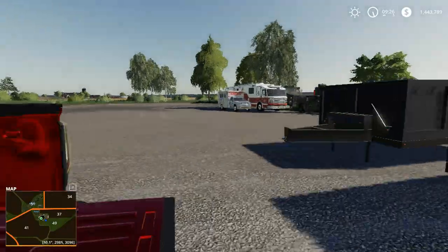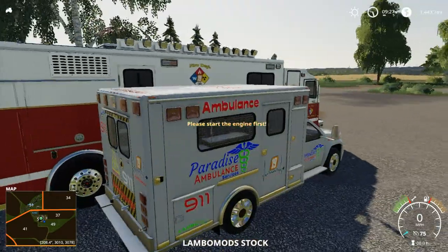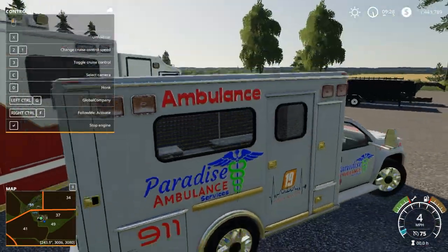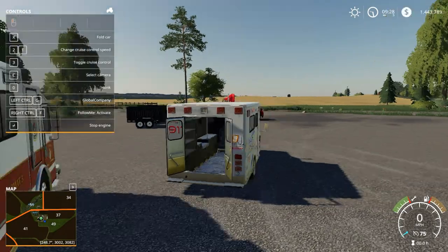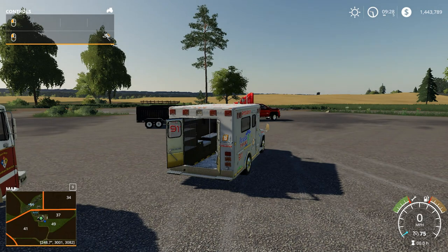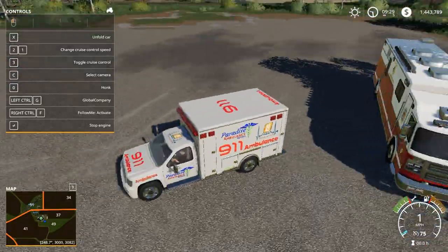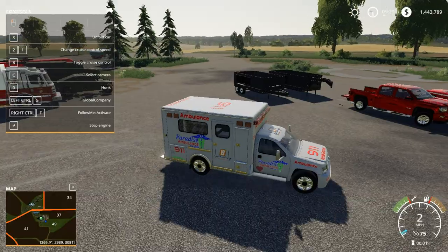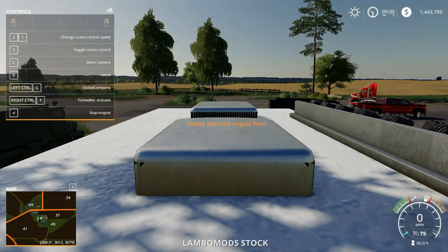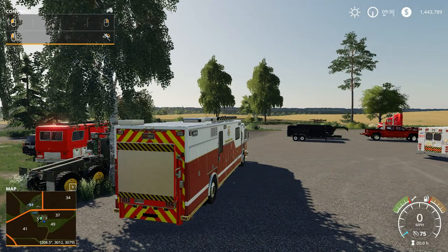Now we're on to the Lambo Mod side of the Patreon. Very nice details — we got FS19. Let's unfold it, gets the doors out. I believe Garrett Plays showed off a really nice video of him using some of the emergency vehicle mods. We got the hazmat — this is cool. There's the siren.